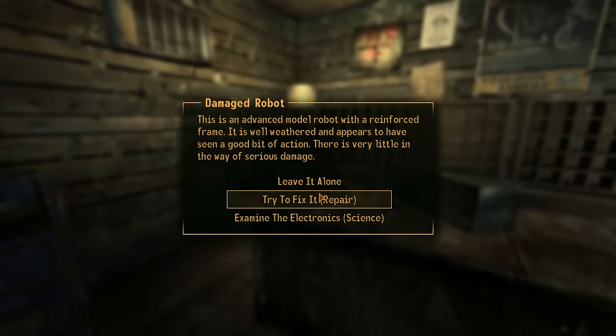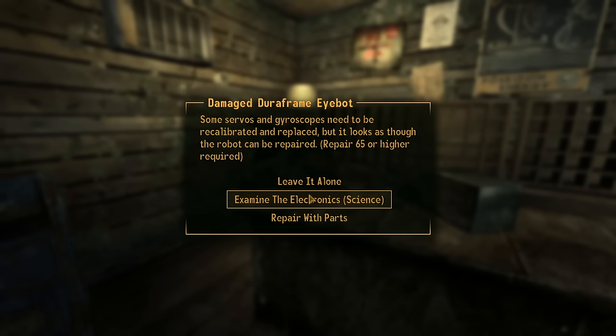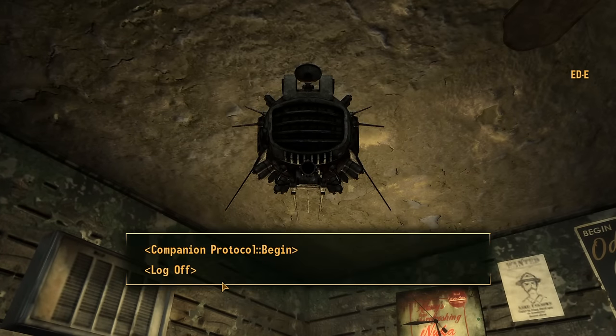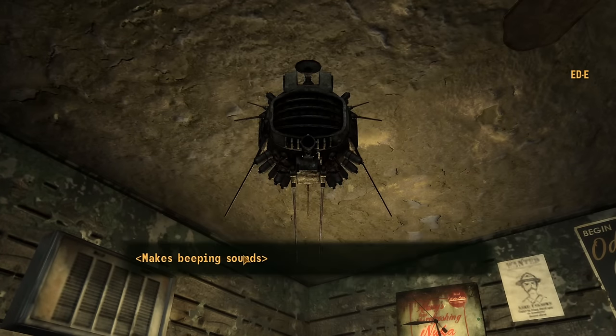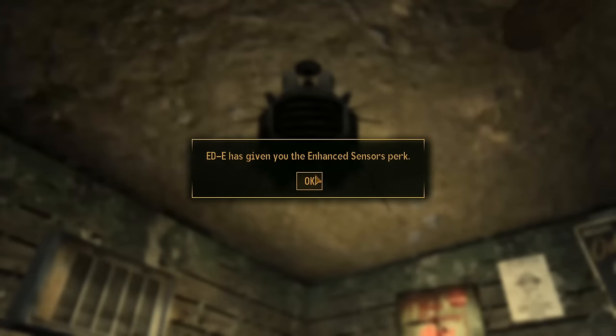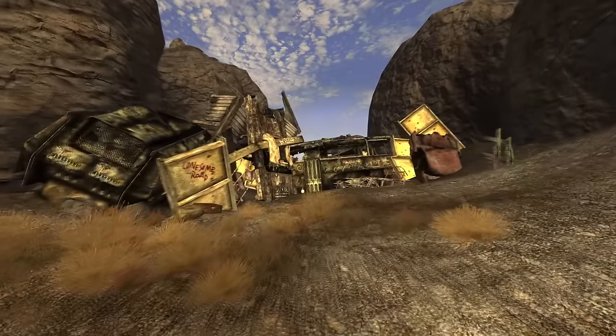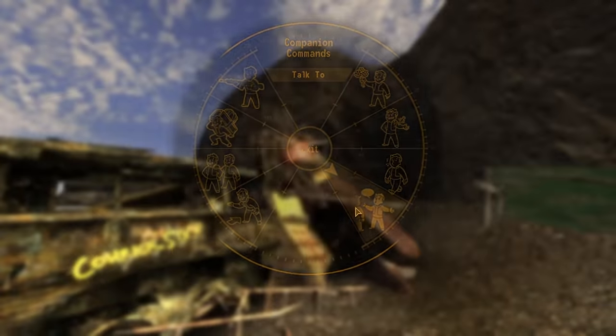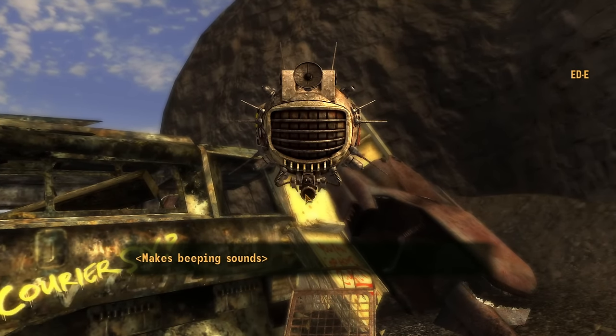Next, head into the Mojave Express and on the table will be Eddie the robot. Interact with him, choose the repair option and use components to fix him. After grabbing Eddie, head to the Canyon Wreckage which is the start of the Lonesome Road DLC. Before entering, tell Eddie to head back to Prim and then continue onwards.